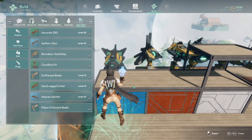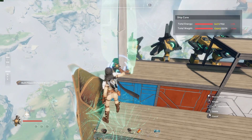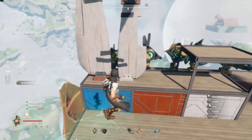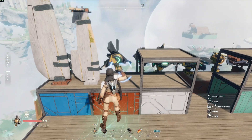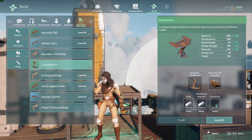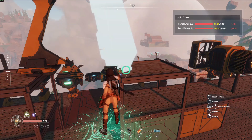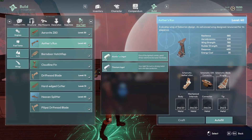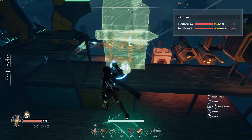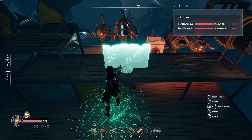Now for the wings — still the same materials. This one is the Pilly Pie Driftwood Blade; this wing gave me the idea for the driftwood river island. Here's the regular Driftwood Blade — they look like they have duct tape holding them together. Next is the Barn Door Hatch Flap, looks kind of cool. In the green tier, the Hard Edge Cutter is a very good rudder wing. The Cloud Line Fin is also a rudder wing. The Arrow Knight Z80 was my favorite during early access — it looks like a World's Drift wing. For the two blue wings: Aether's Run is a great wing for pitching up and down. Last is the Heaven Splitter — awesome name. The wing power and rudder stats are pretty close to each other, so this is a good wing to have at a 45-degree angle.